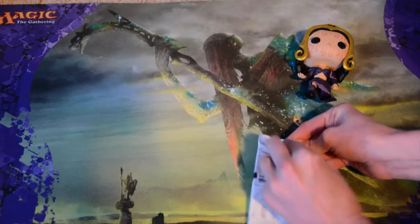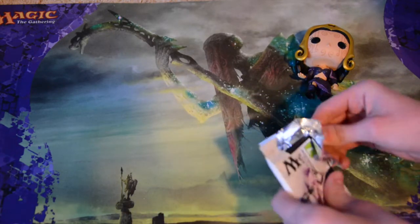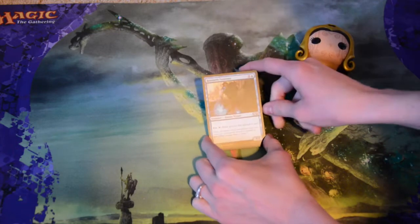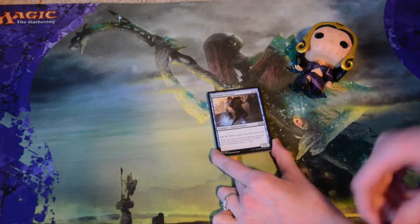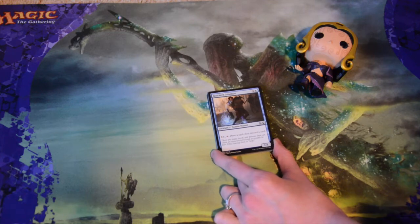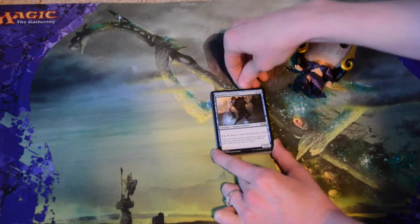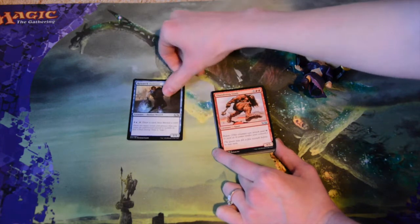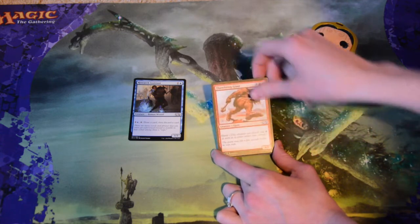Alright, got it open. We have a Research Assistant — two mana for a 1/3, and you can pay four, tap it, and draw a card then discard a card. That's pretty cool; card draw is always nice. Thundering Giant — five mana for a 4/3 hasty creature. That's pretty cool, haste is fun.